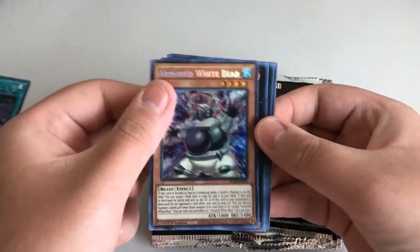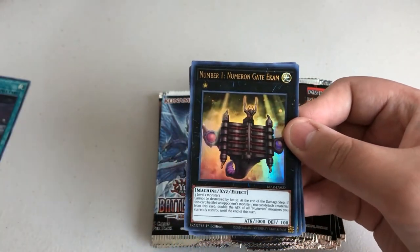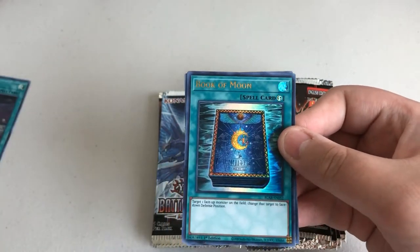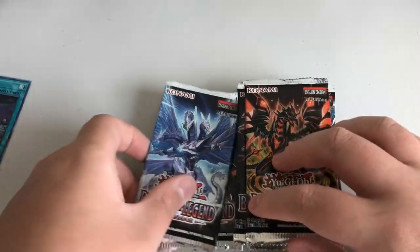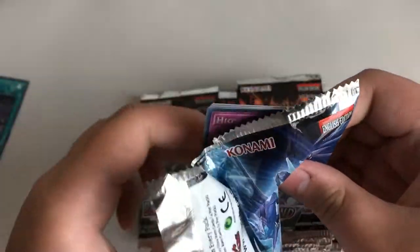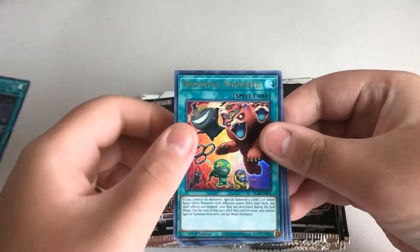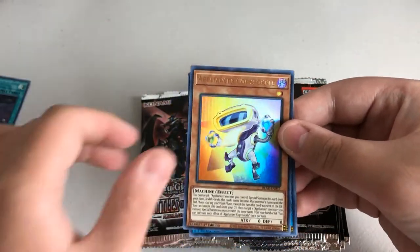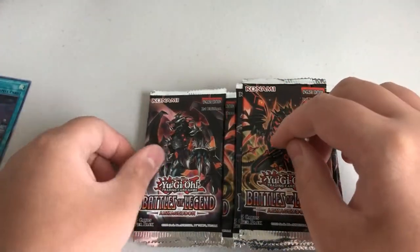Ooh, Armed White Bear for the secret! Brotherhood of the Firefist Lion Emperor, Number 1 Numeron Gate Ecam, Book of Moon, Secure Gardener. Cool. High Rate Draw, Obedience Schooled, Appliance or Cubby Buckle, Appliance or Vacula Fence, Junk Anchor. Okay.